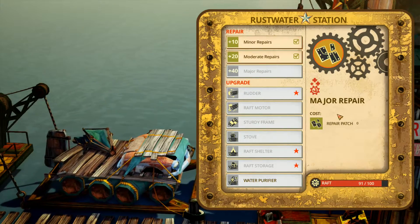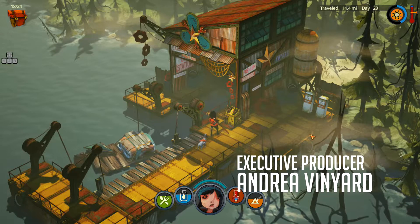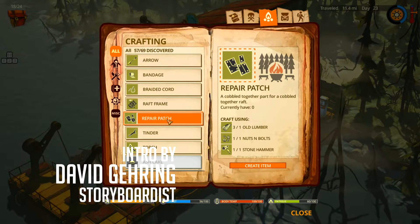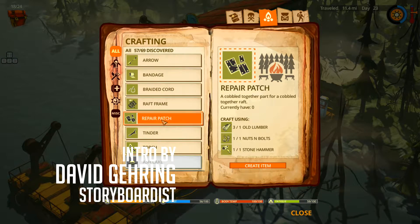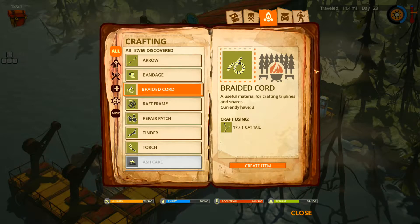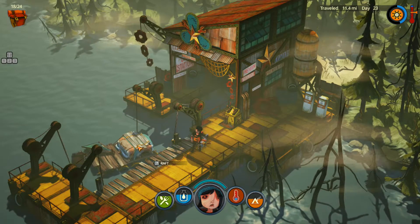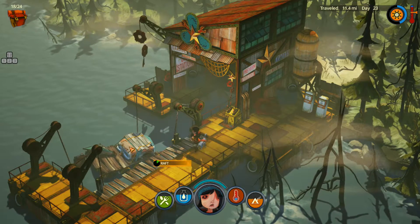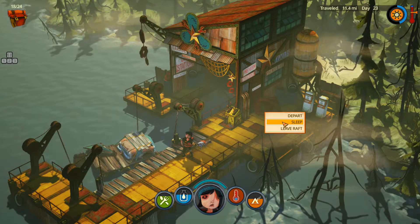I'm not going to use the minor repair because that uses up nuts and bolts, which we need for the raft frame hardware. We don't have enough nuts and bolts for that, so we'll leave it for another marina. I also ideally want to put a stove and water pack on here — I just want it all. Alright, let's get going. We can sleep here now, which is kind of nice.